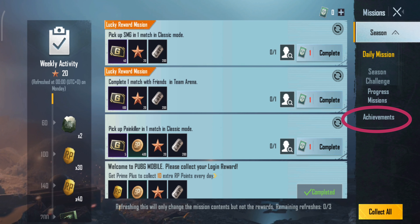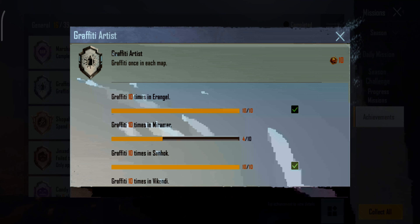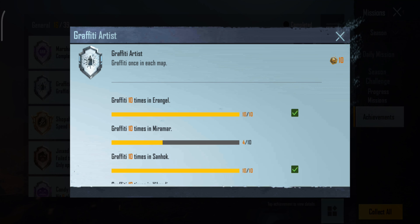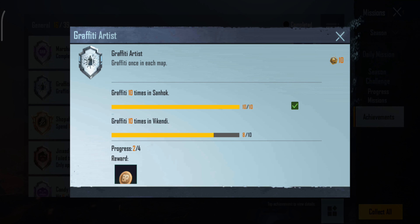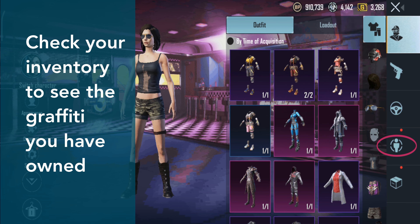The graffiti artist achievement is one of the easiest achievements in PUBG Mobile. You have to use 10 graffitis in each of the 4 maps, so you need 40 graffiti stickers in order to complete this achievement. Check your inventory to see if you have enough graffiti to complete it.